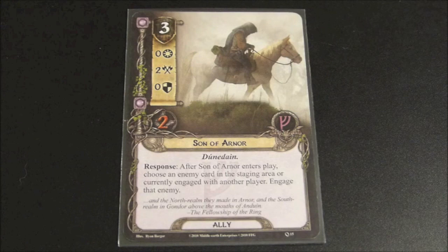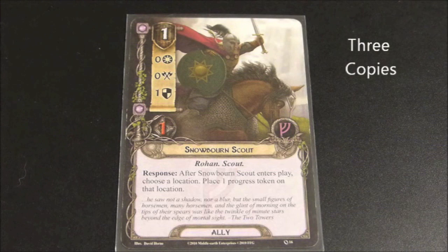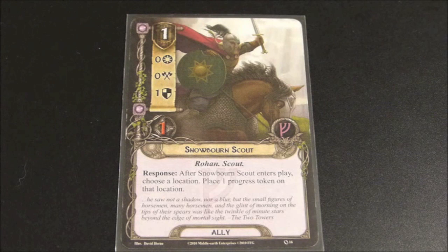Here we have the Snowborn Scout. He has a cost of 1, 0 willpower, 0 attack, 1 defense, and 1 hit point. He is Rohan and a scout, and his response reads: after Snowborn Scout enters play, choose a location and place one progress token on that location. Just looking at his stats he's not very useful, but he's a cheap ally you can use for chump blocking, and the ability to place one progress token on a location has some utility. If you get two or three of these out in a game, that's one less location in the staging area to worry about.